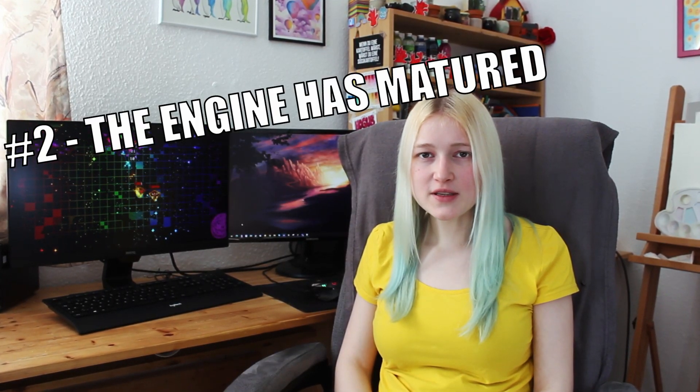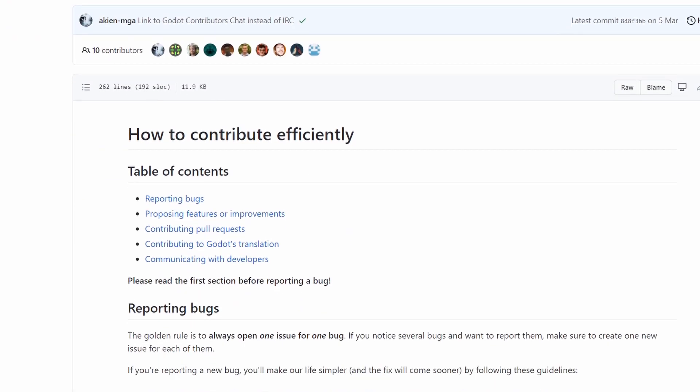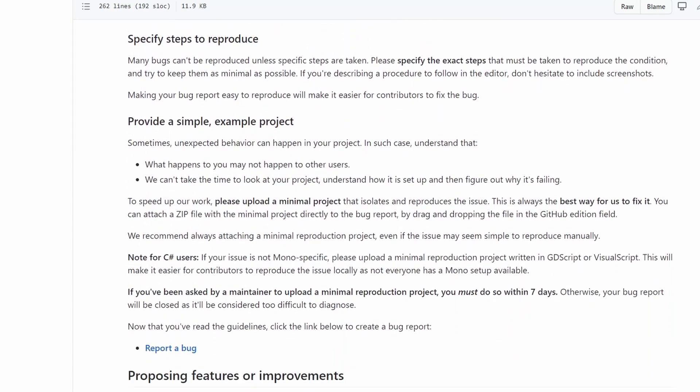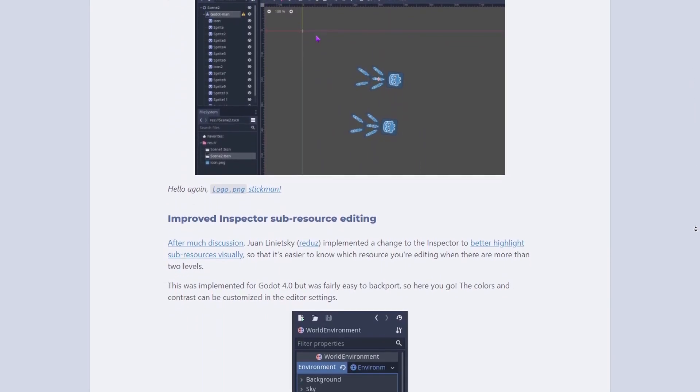The engine has matured. This is less of a Godot 4 specific thing, but rather a general trend. Godot had its fair share of quirks and bugs, but with each version it gets more intuitive, less buggy, and better documented. If there is a bug that you really want to get fixed, you can just contribute to the engine and fix it. Godot has now reached a point where it's both intuitive for starters and powerful enough for professional projects.